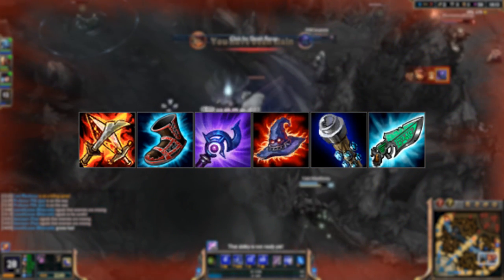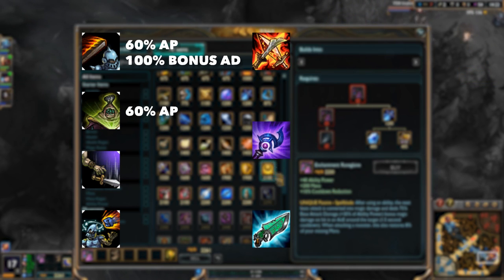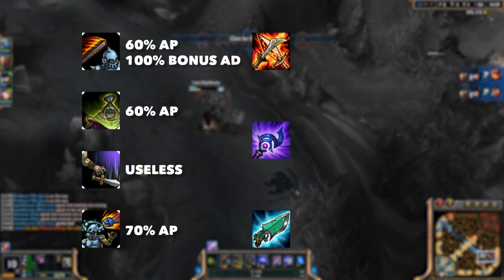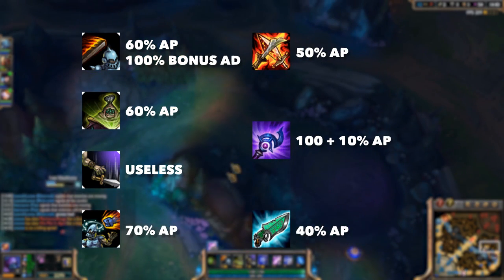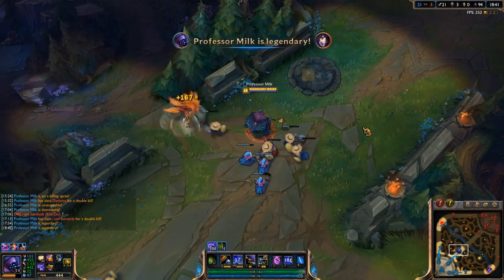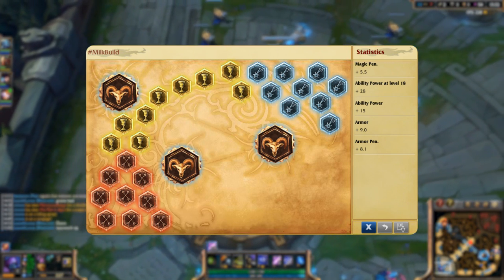Now let me explain how this build works. Let's go back to Jax's abilities: Leap Strike — 60% AP scaling, 100% bonus AD scaling. W Empower — 60% AP scaling. E Counter Strike — useless. R Grandmaster's Might — 70% AP scaling every 3 autos. The Gunblade active — 40% AP scaling. Lich Bane — 50% AP scaling. Luden's Echo — 100 base damage plus 10% AP scaling. You see, Jax has more AP scaling than Fizz or Nami. Once they're all applied at once, you'll easily do more damage than an AD Carry or other squishy target has HP. For Runes, I'm running AP Quints, Scaling AP Blues, Armor Yellows,